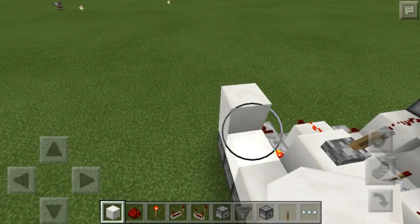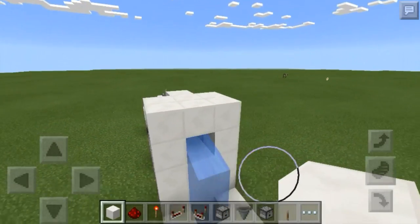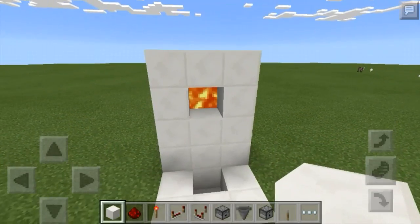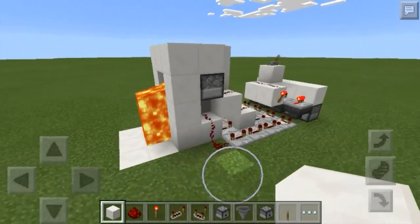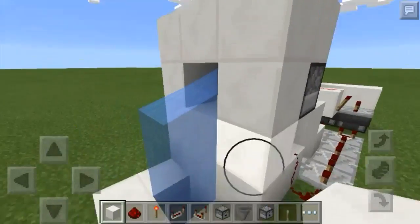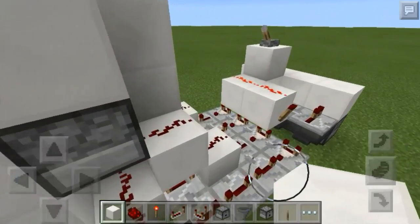This should have a daylight sensor on it, but since I play in always-day mode it wouldn't work, so I'm using a lever for display purposes. During the day this will just be a waterfall, but at night — signified by flipping this switch — it switches over to a lava fall. You put a daylight sensor on it and it works just like it's supposed to. At night you've got lava to light up your world, and during the day you've got waterfalls.